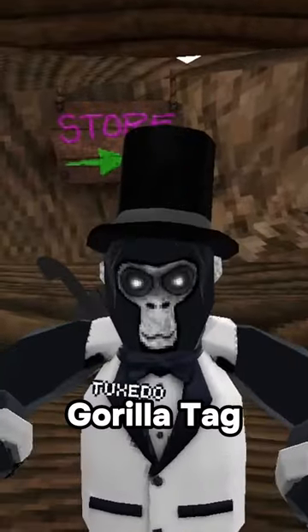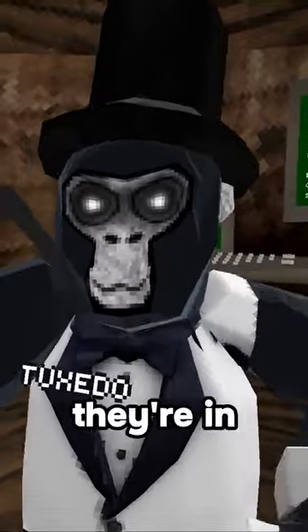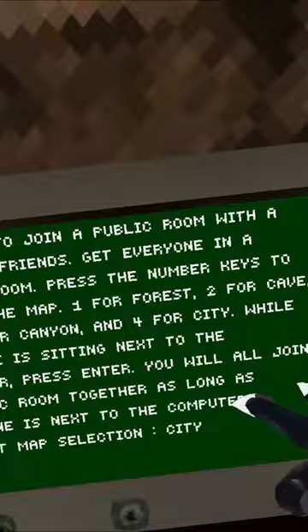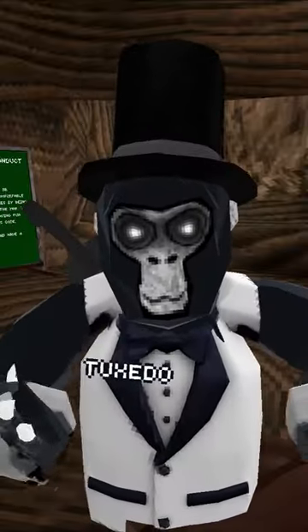Here are three useful tips for GorillaTag. If you want to join a public lobby with your friend, instead of asking them what code they're in, get them to join a private lobby and then use the group feature right here. After you choose which map you want to go to, just press enter on the keyboard and you'll join the same lobby.